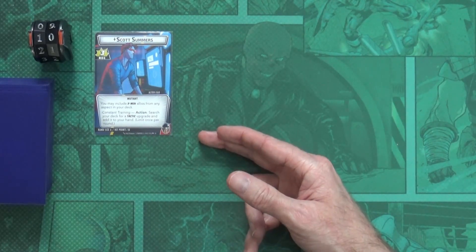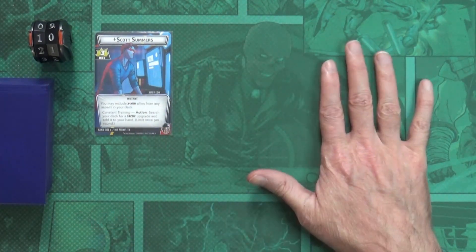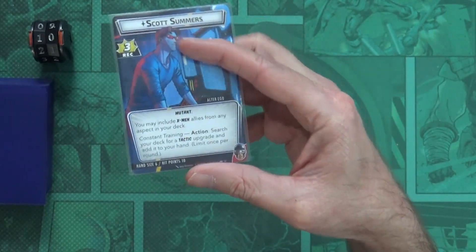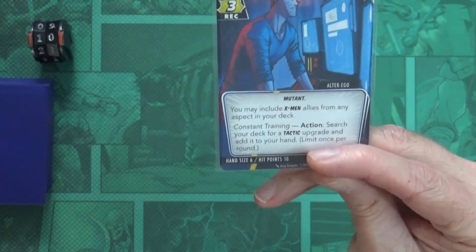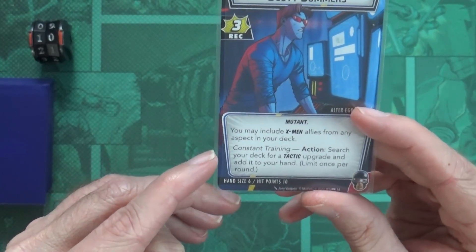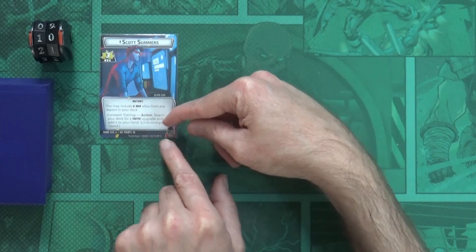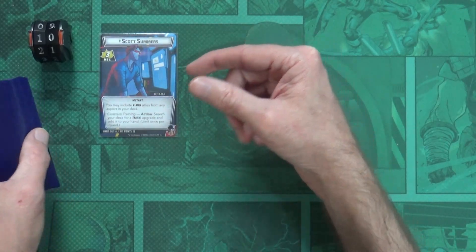During the hero phase we take actions. One of the actions is any card that says 'action' - you have an unlimited number of actions, it just means you have to use them during your phase. For example, Constant Training says: as an action, I can search my deck for a tactic upgrade and add it to my hand, limit once per round. So I'm going to do my first action and search my deck for a tactic upgrade.